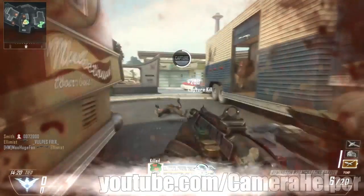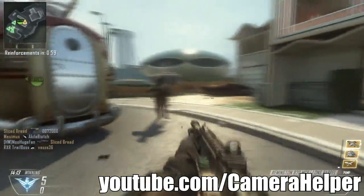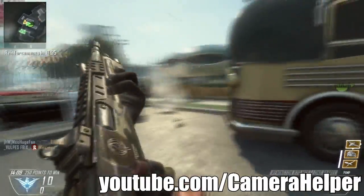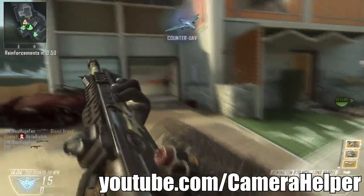Coming through at number three, we've got Camera Helper on Nuketown using an R870 shotgun — somewhat underpowered, depending on who you talk to — but you see he's going to go on a massive streak. Captures the headquarter and gets one kill right here. Reloads and pulls around to try to kill more enemies. He moves up, gets a hit marker, but he gets one, two, three, and he's going to finish it up for the four — the quad feed with an R870 shotgun.